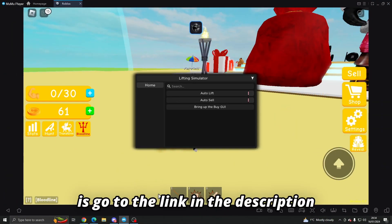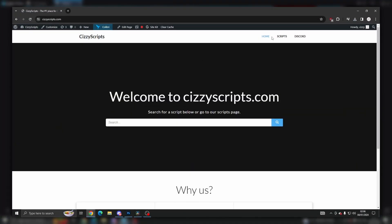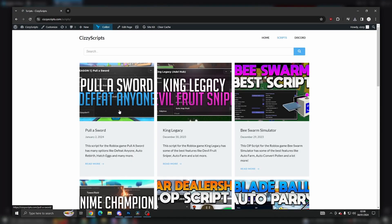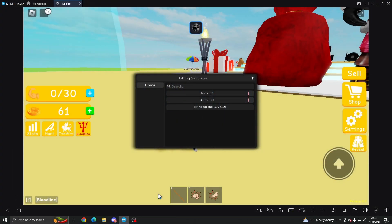First of all, what you guys want to do is go to the link in the description, which will bring you to my website. From there you want to go to the scripts page, click on Lifting Simulator, scroll down, get script, and then come into Roblox. There is no key system so you don't have to go through any checkpoints or anything.